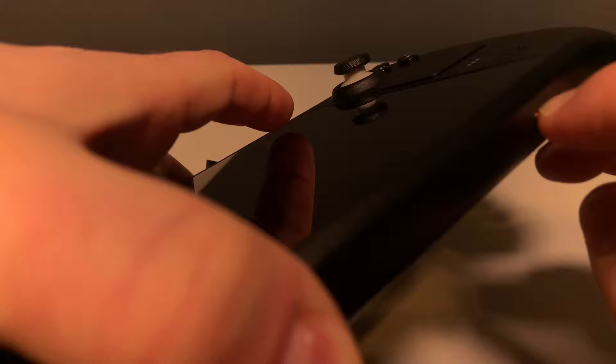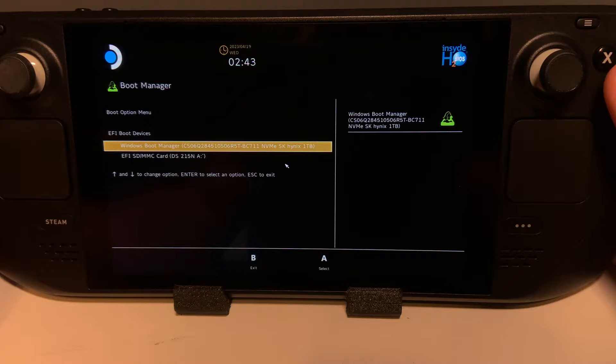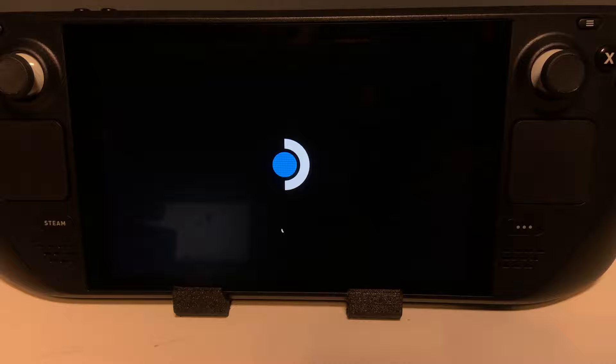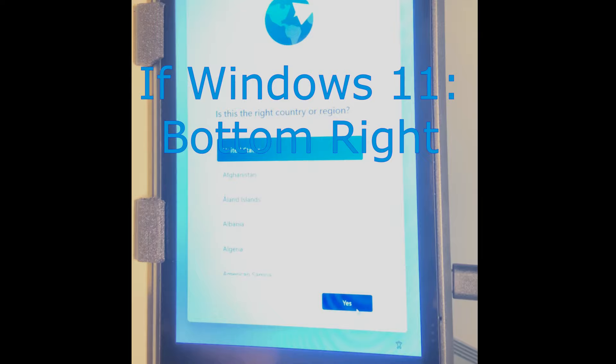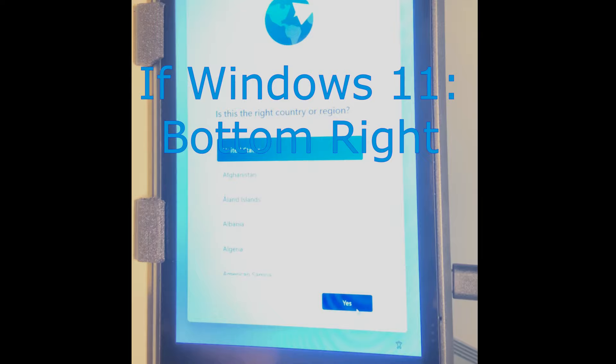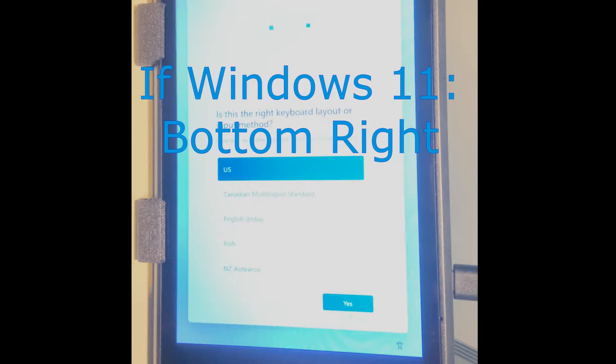Now you're ready to connect this to the Steam Deck. With the Steam Deck powered off, connect the microSD card, then hold Volume Minus and Power to get to the boot menu and choose the microSD card from the list. The first boot sequence is going to take several minutes, and if it boots back into SteamOS on its own, just shut it down and complete the process of booting back into the microSD card. Once into the Windows Out of Box experience, complete the setup as needed. You might need to use the on-screen keyboard — click the little tool icon on the bottom left to enable it. Now you're ready to continue on with the driver setup.